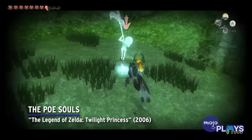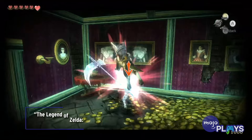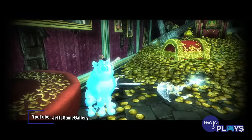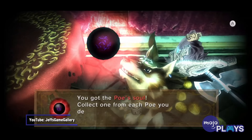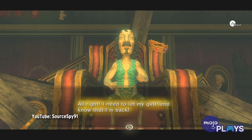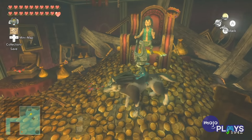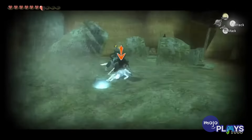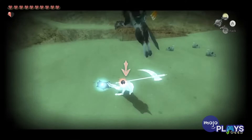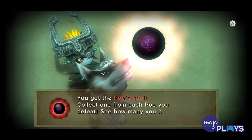The Poe Souls — The Legend of Zelda: Twilight Princess. Once upon a time, Giovanni sold his soul for riches, which came with the unfortunate side effect of being turned to gold. In order to rescue him, Link must track down and defeat 60 Poes across the game and collect their souls. As you might expect, some are easy to find, but many others require a lot of exploring and digging.